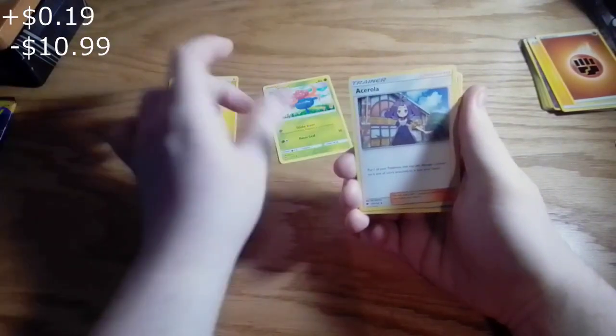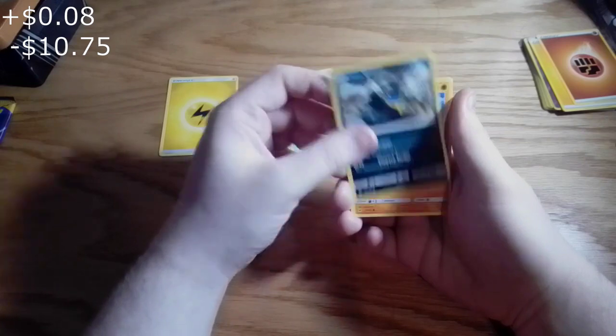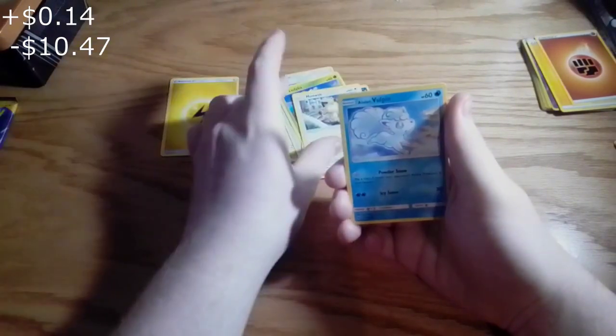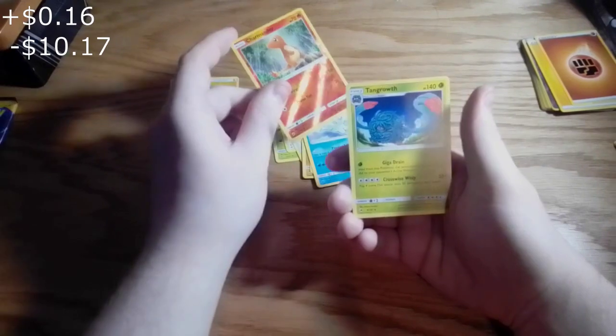Electric, Gloomy, that Lady, Wishful Baton, Lady-Ba, Alolan Grimer, Ruralu, Meowth, Alolan Vulpix, Charmander, and Pangoro.